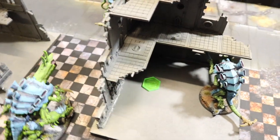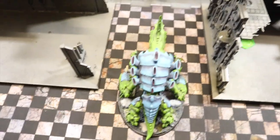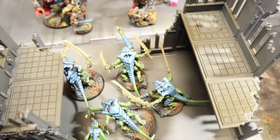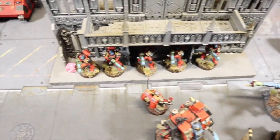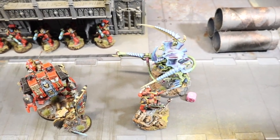End of Tyranids turn two: movement and shooting across the board. The Exocrine and two Carnifexes on one side obliterated several Intercessors. Warriors in the center shot and cleared out the remaining troops there. The Tyranids now hold the center. One Carnifex tried to shoot across to the Hellblasters but was unsuccessful.